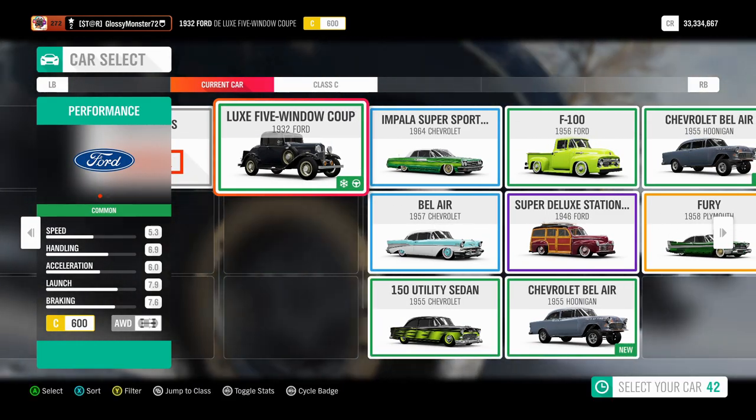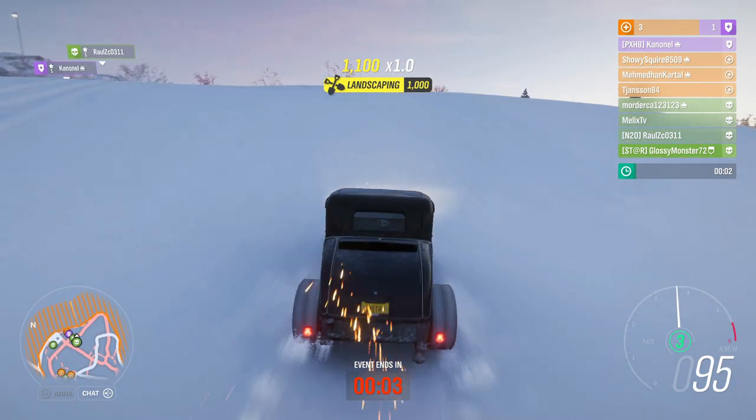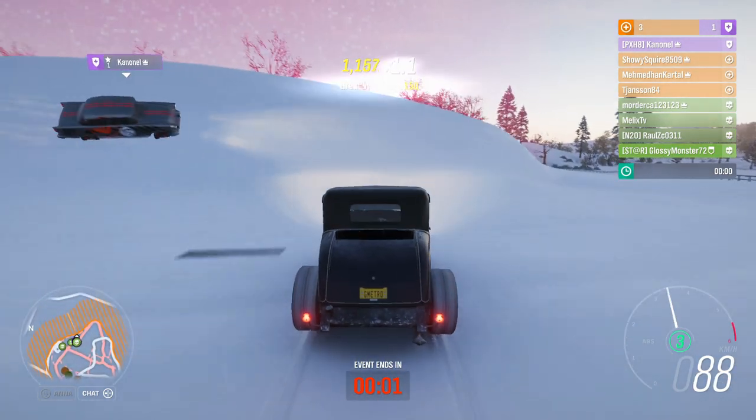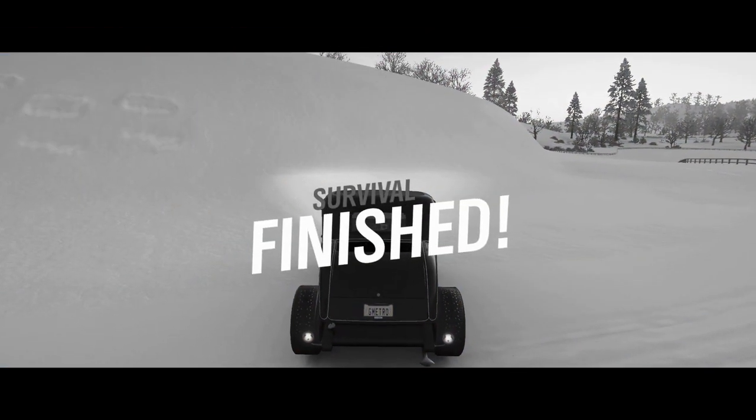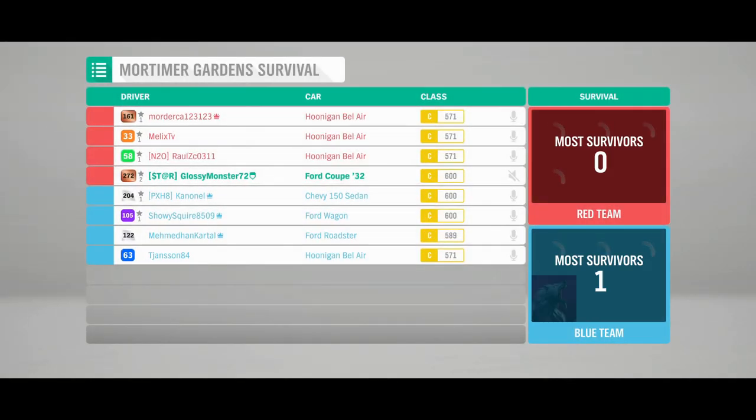First, go and select a Royce and Customs car which is in C Classic. You can upgrade it on your own or you can download a tune for the car. I recommend you choose a car small in size so that you are hard to attack in infected and flag rush.